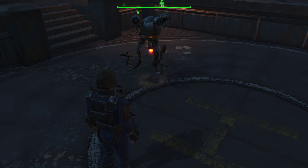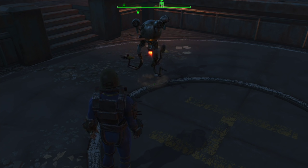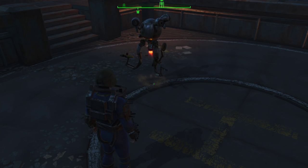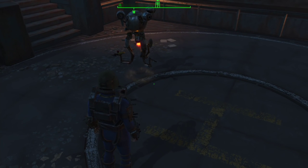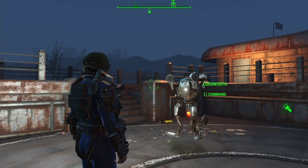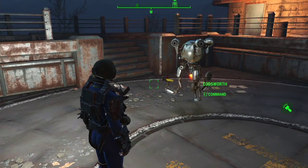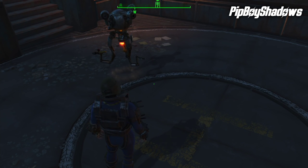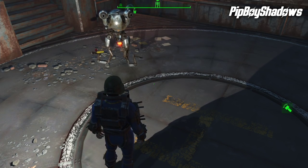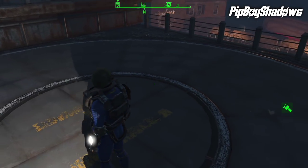The last mod I'm going to show you is a mod that covers shadows — specifically shadows from your Pip-Boy light, or the lack thereof. You can see here, both myself and Codsworth have a shadow being cast by the light of the moon. However, when I put my Pip-Boy light on, Codsworth has no shadow, and neither do I. Obviously, this is not very realistic. But watch what happens now that I have a mod called Pip-Boy Shadows installed — as you can see, Codsworth has now got a shadow cast by my Pip-Boy light, as do I.